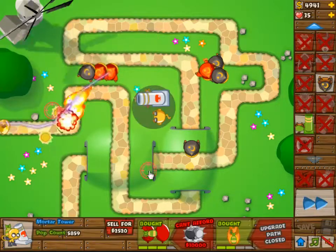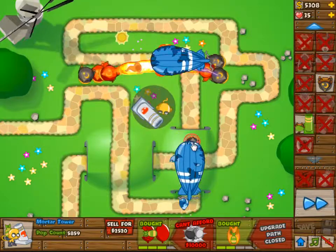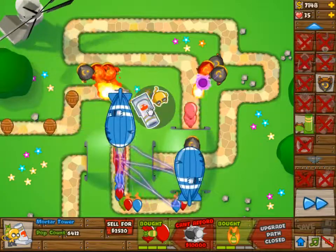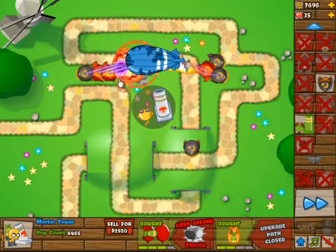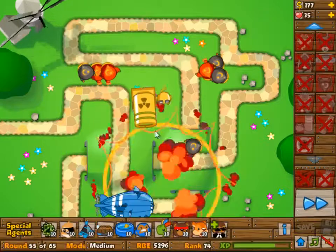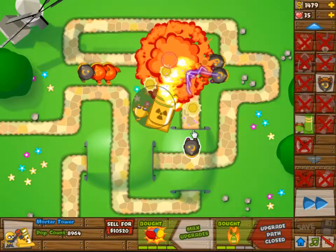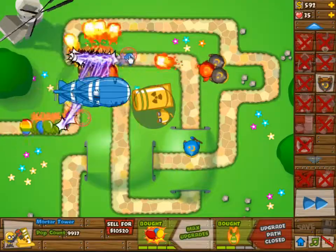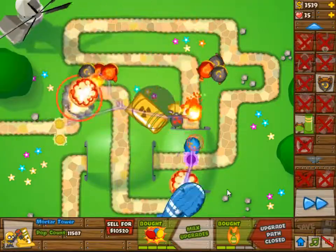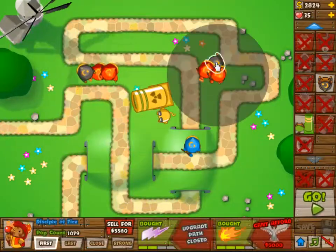You don't have to do the Mortar microing anymore, though I would still recommend it. Because you have enough Dragon Breath Apprentices, you should have no problem. All of the others are 2-2, so we have a lot of AOE damage. The last one I built near the exit is going to be 3-2 — it was there to make sure that if a balloon gets through, it will get sent back to the entrance. Unfortunately I never needed it, so that makes it kind of a useless investment.